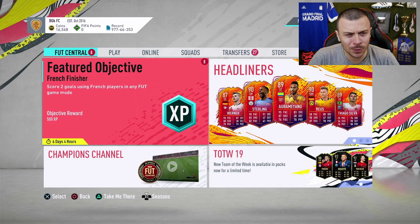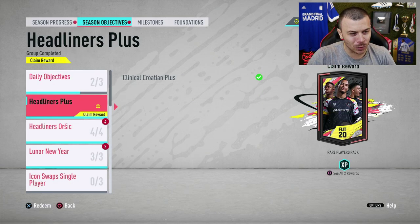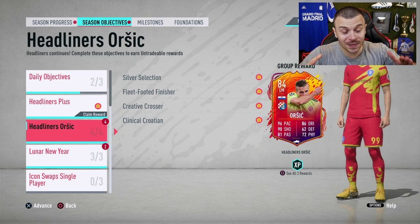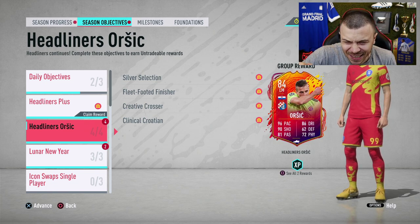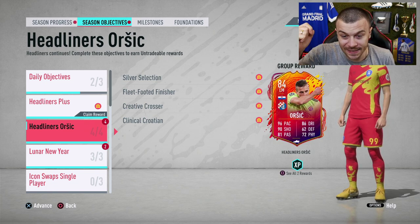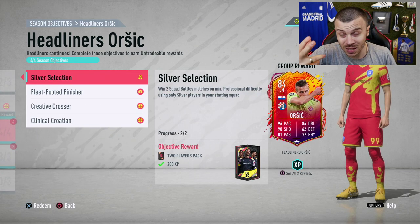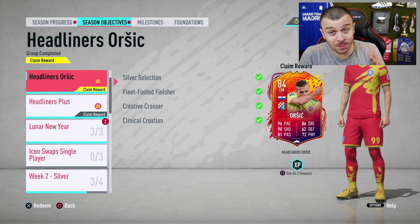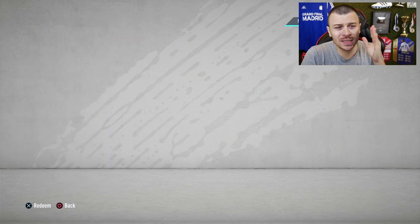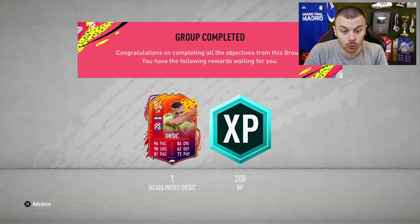Before we get into the upcoming matches, let me show you my latest edition guys. I'm talking about Headliner Orsic. I just completed all the challenges and look at that absolutely incredible card with 96 pace, 90 shooting, 86 dribbling. That's a free card guys — all you need to do is complete the division rivals plus squad battles challenges and you're gonna get the card for free. On paper that card looks absolutely fantastic, absolutely insane stats. I cannot wait to try it out.